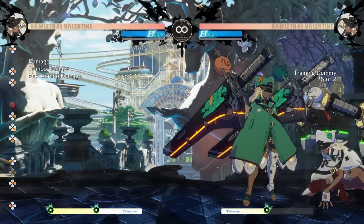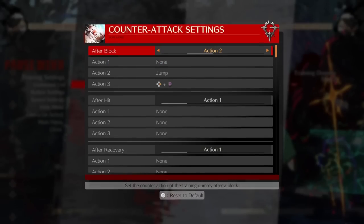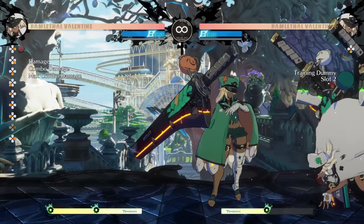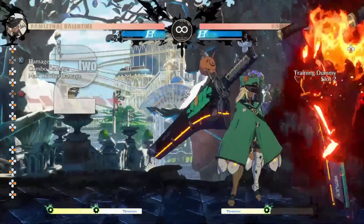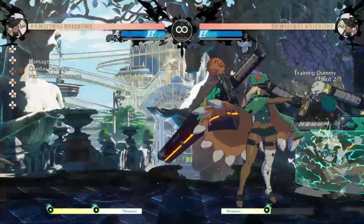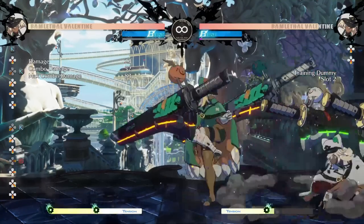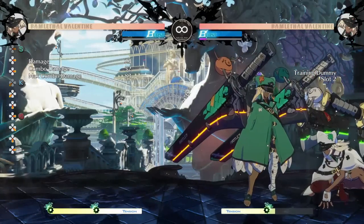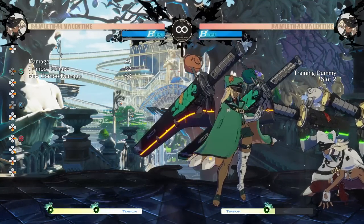Now, there is a gap between the sword toss and it exploding — it's actually a decently sized gap. If we set Ram to jump here, you'll see that she's able to just jump out of the explosion entirely; she doesn't have to respect it. But because the sword toss itself is plus on block, we can actually stop her from jumping by pressing a button. Even if we set Ram to press 2K, she still can't get out — so you can't press a normal and you can't jump out. You kind of have to respect it if Ram is in range to press 2K or 5K.